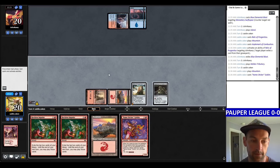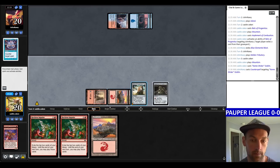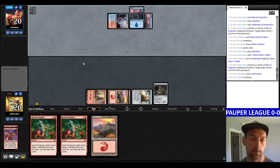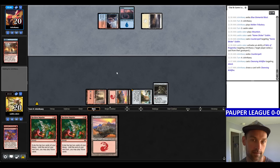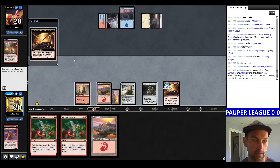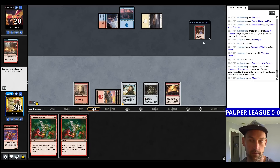We try for a Sticker Goblin — they counter it. We play Relic. They exile their Counterspell with it and have 3 mana. They're Cleansing Wildfire-ing a basic to get a Plains. Let's play a Synthesizer and see what we find. I'm going to Bushwhacker, which is pretty mediocre. I'll just kick it and attack for 2.